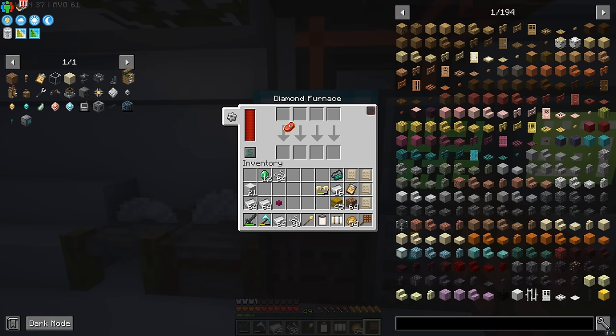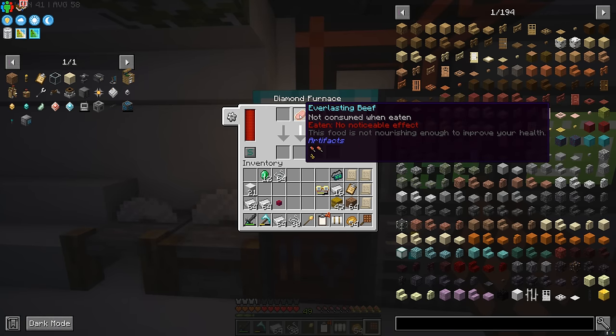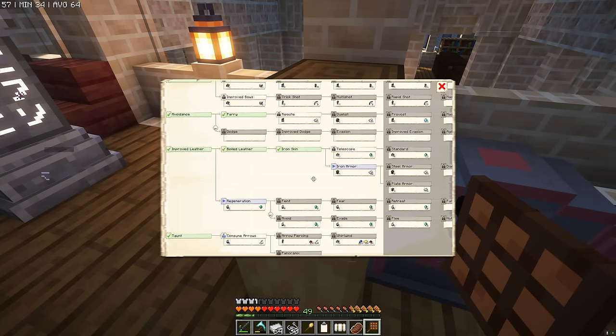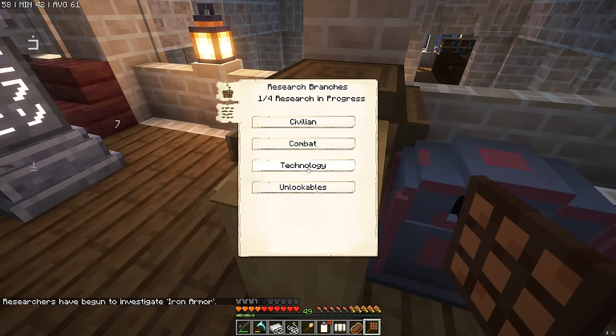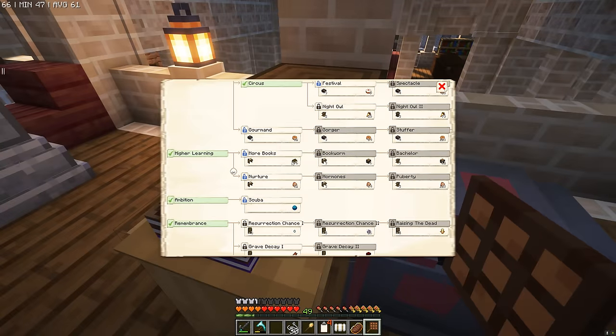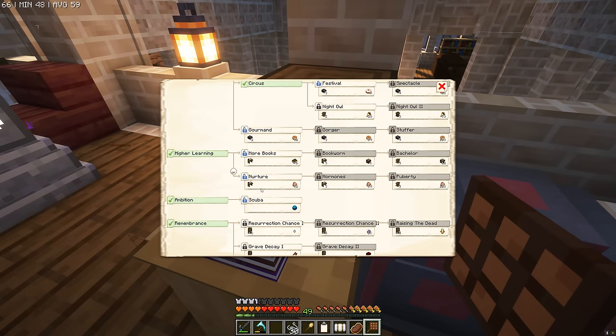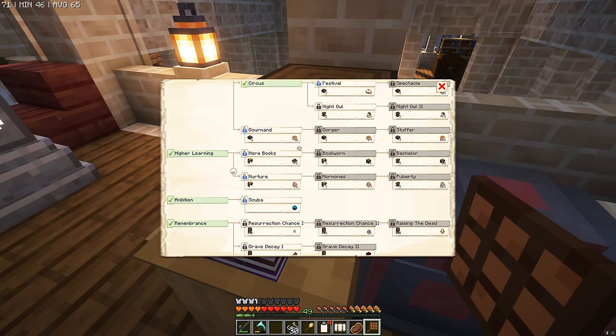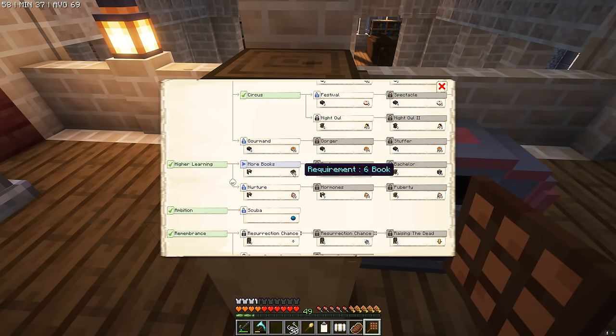Let's cook up this everlasting beef into delicious eternal steak — amazing. Back over at the university — we've got loads of iron, loads of emeralds. Under skills: citizen block play speed plus 15% for 128 iron ingots. That's a no-brainer — that's going to speed up our builders by loads. And hello, there's the civilian tree — more books and nurture. Now that we've got schools and libraries, it's well worth putting some points into these researches. More books is the one we're going to learn. That's four of four research in progress.